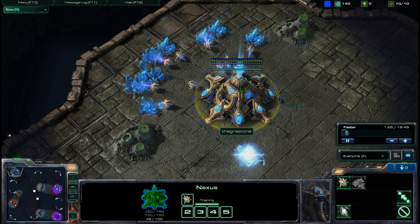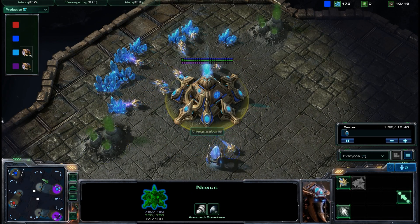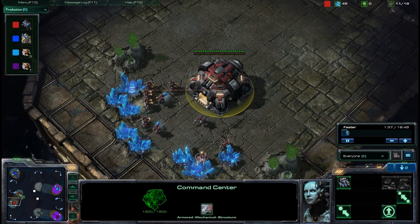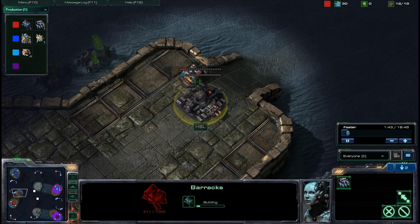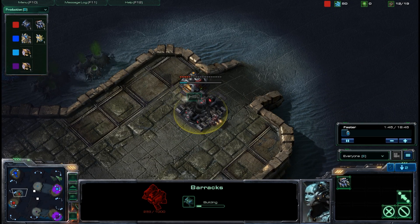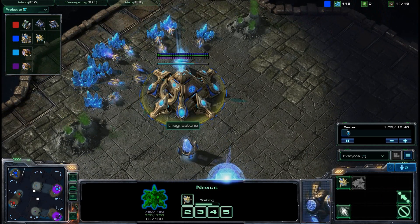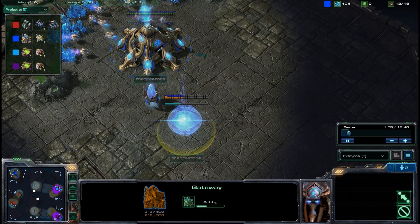Our opponents are going to be the Great One, spawning as the Blue Protoss player over here at the top left. His teammate is going to be HSL, the Red Terran. These players, I hope they are ready for what is about to hit them because it is going to be like seeing a big yellow bus, and there is nothing you can do about it as it is speeding towards you down the road and you are about to get hit. Bad analogy, but this game is going to be pretty awesome.